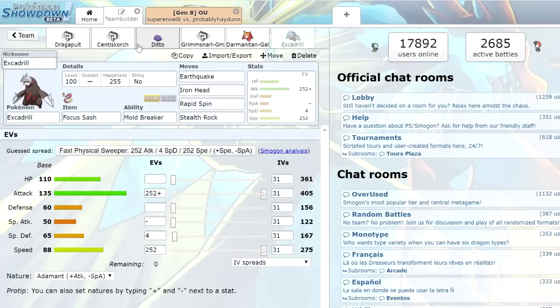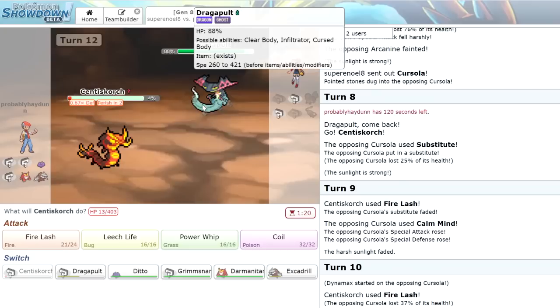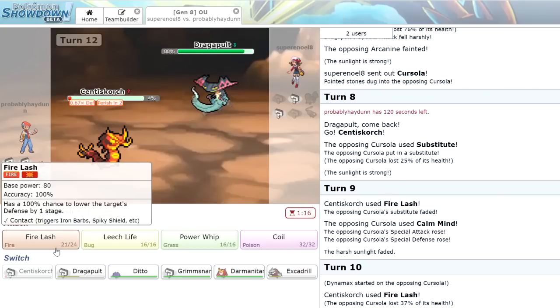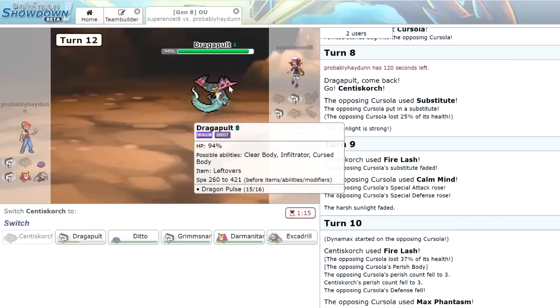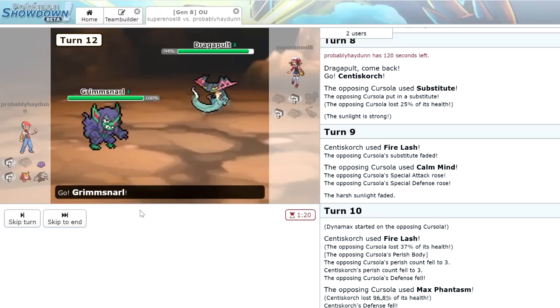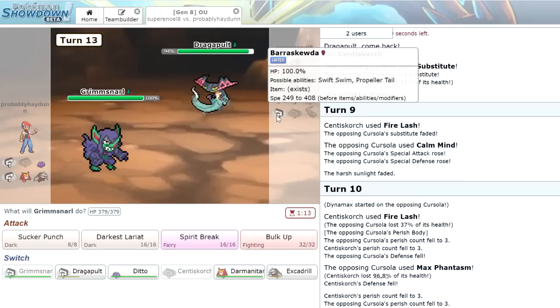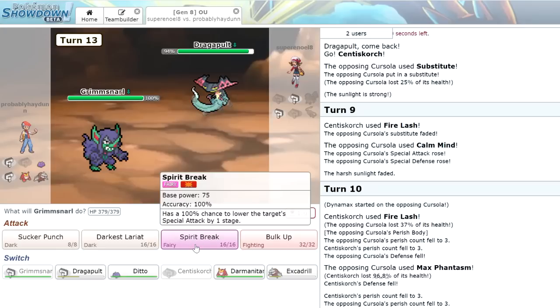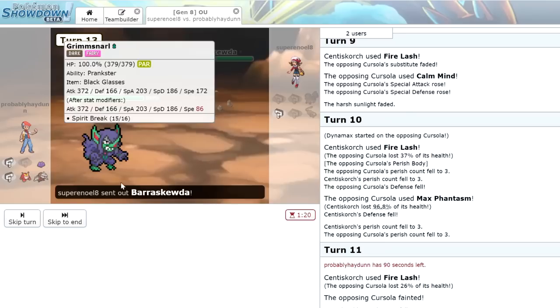We are Timid, so my Dragapult should have a speed tie if his is max speed. Ditto is probably the safer bet though. We're just going to stay in and click Fire Lash — I don't think Dragapult sets up at all. He's just going to finish with a Dragon Pulse — that's fine. It has Leftovers, so it's a Leftovers Dragapult, which is interesting. We can bring in Grimmsnarl, which is a direct answer to Dragapult. Grimmsnarl coming in and all of our Gen 8 boys are just doing work right now. We're going to go for Spirit Break because that lowers its Special Attack by one stage — as it's actually going to Thunder Wave us. That's just going to knock it directly out. Grimmsnarl is a threat.